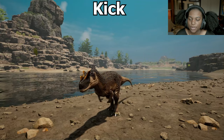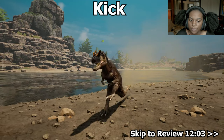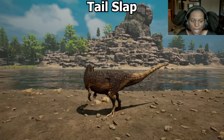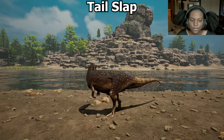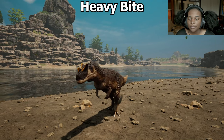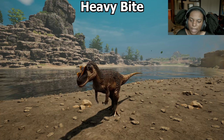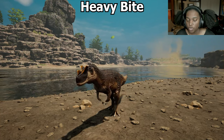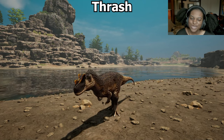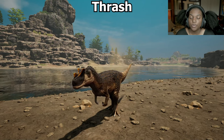Next we have kick — it's a forward jump kick, pretty much like our Serato has right now. That doesn't do anything other than basic damage. Next, we have tail attack. After that, we have heavy bite, which is pretty much like the Spletosaurus's heavy bite, and that's going to do more damage to bigger targets. After that, we have thrash — which is a cool animation, I like it a lot. It's really fast, really violent. But that's also going to damage you as well.